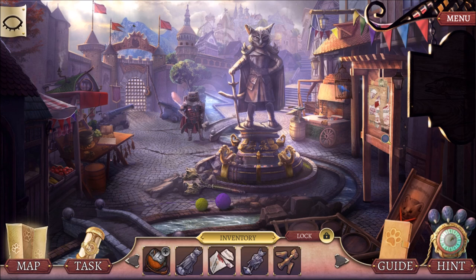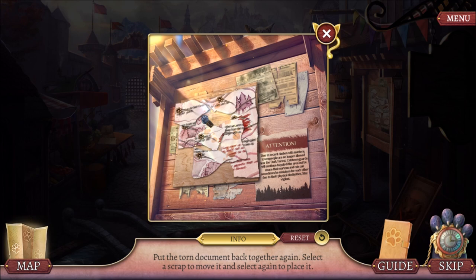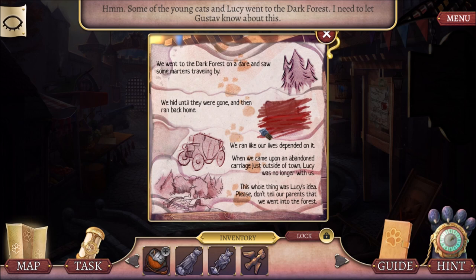That's another jigsaw puzzle. Okay, this one goes here. This looks relatively simple. There we go. So some young cats and Lucy went to the dark forest. I'll let Gustav know. So here's the information — we went to the dark forest on a deer. We saw some Martins nearby. We tried hiding until they were gone. Then we ran back home. We ran like our lives depended on it, which they probably did.